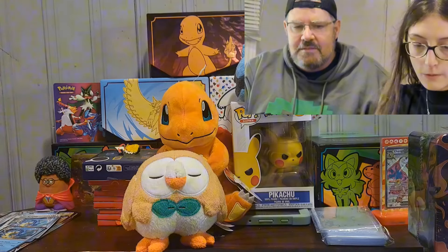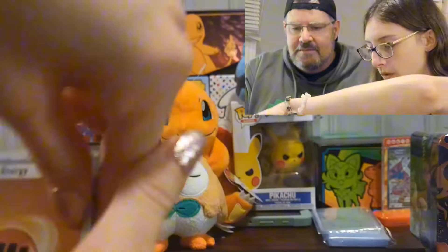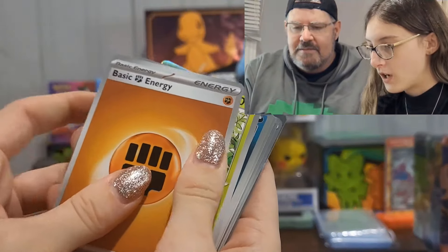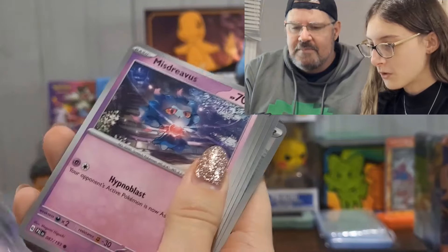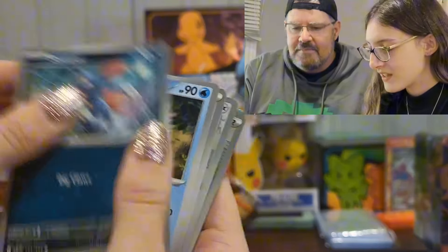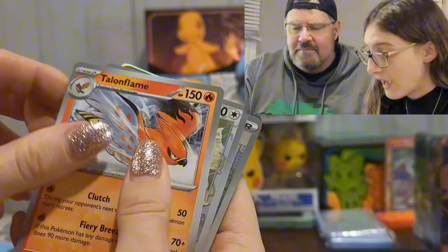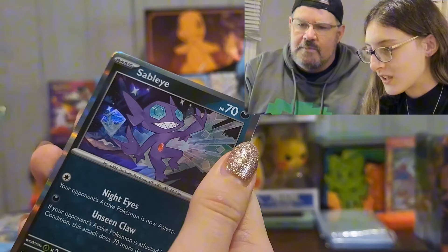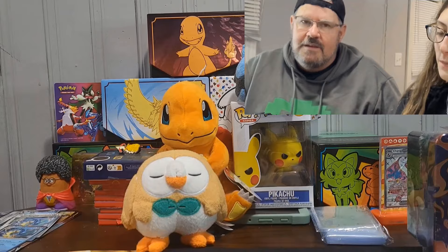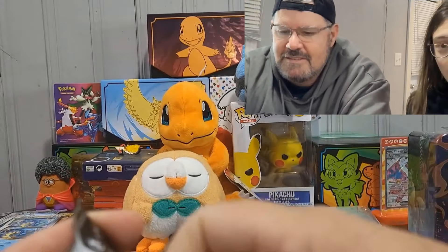We have a code card here. Holding it upside down, we got basic energy, Murkrow, Misdreavus, Sneasel, Arboliva, Giacomo, we got Talonflame, Tandemaus reverse, Practice Studio reverse, and a Sableye holo. No first pack magic for me — can I get some first pack magic hopefully again?